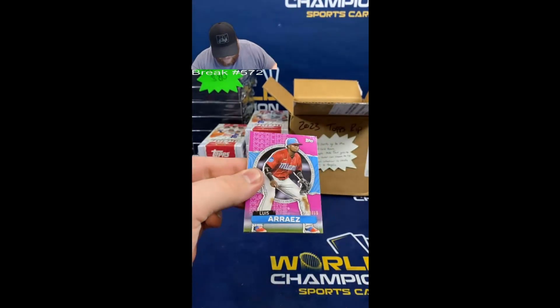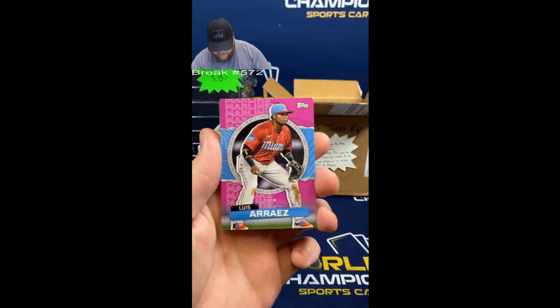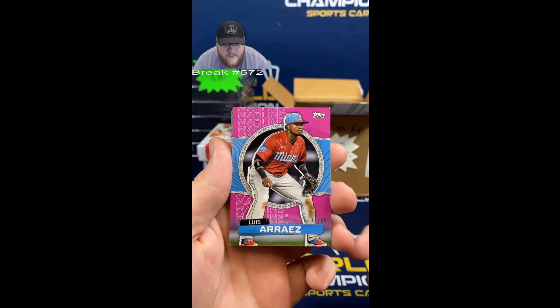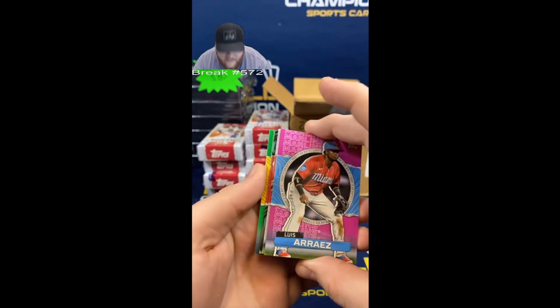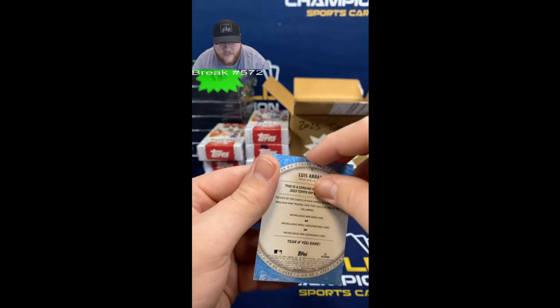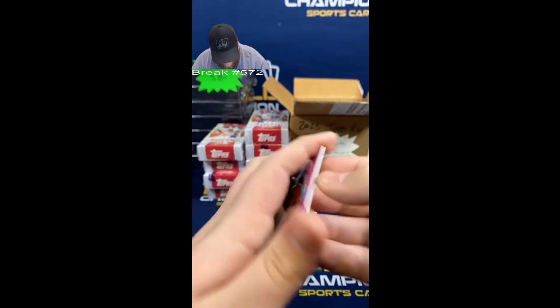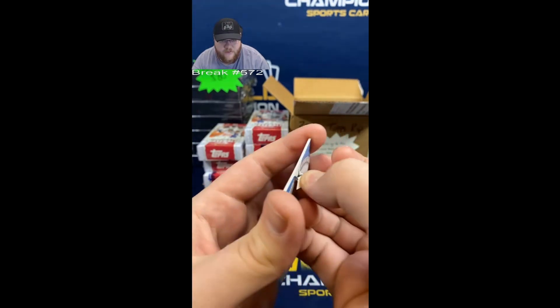Good luck - first one is a Luis Oriaz to 65, going to the Marlins. Brian Johnson, are we ripping it or are we keeping it sealed? I'm gonna wait for everyone's response. Rip - good luck, let's rip it! So this card goes to the Marlins; however, since he wants to rip it, whatever is on the inside also goes to the Marlins.